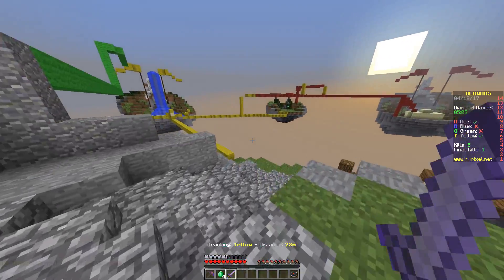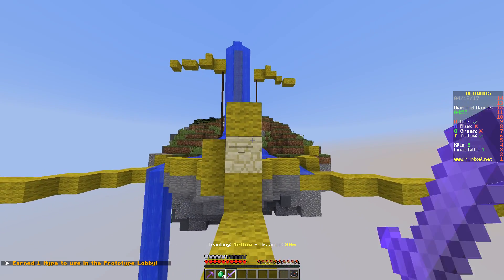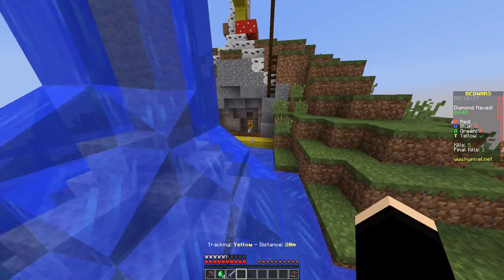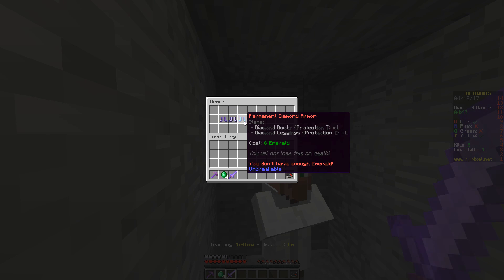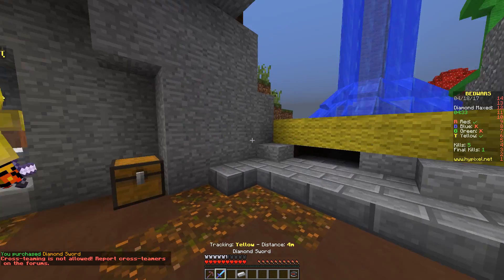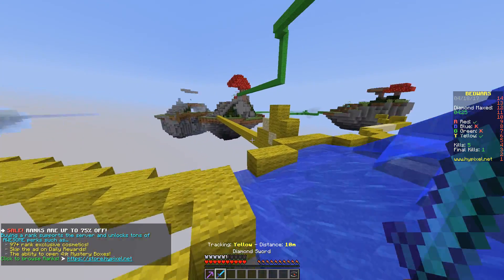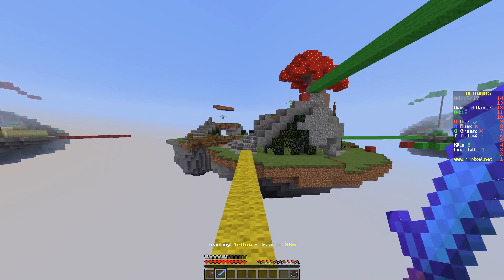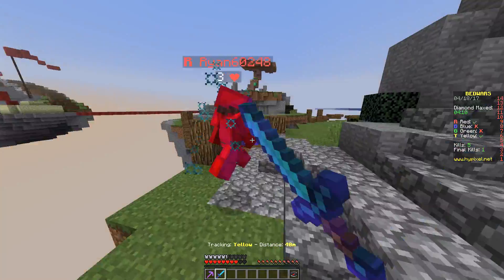Luckily I kept some stuff so I can immediately buy myself another stone sword. Now throw these back and let's go again. I'm going to run through the middle. Some guy just fell off — it was my guy, they actually killed each other it seems. I'm going to check for the emeralds — nice, we can actually get diamond armor. Although... six emeralds for that. What was four emeralds? Oh, diamond sword. Let's go with the diamond sword. There's actually a red guy coming over.